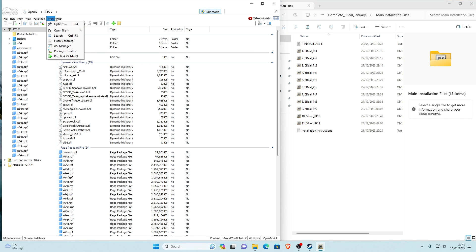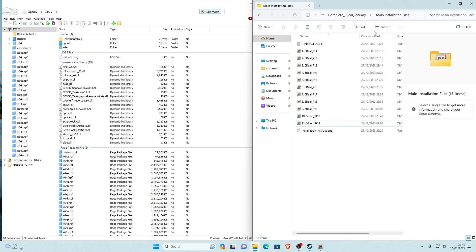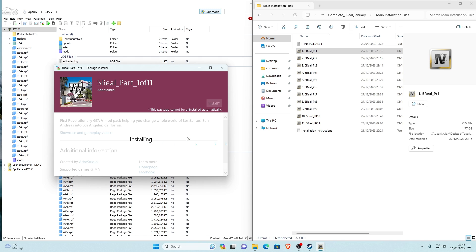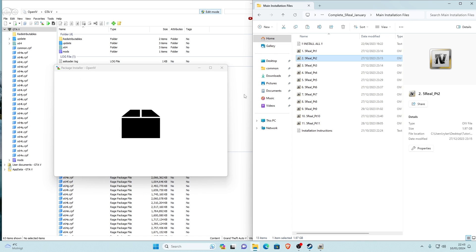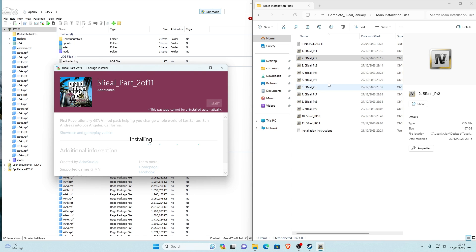Starting with Part 1 — go ahead and click on Part 1, drag and drop it into OpenIV. It'll prompt you — click Install, then Install to Mods Folder, then Confirm Installation. Once Part 1 is done, click Close. Now do Part 2 — drag and drop into OpenIV, Install to Mods Folder, Confirm Installation. Continue this same process for each part all the way through to Part 11.